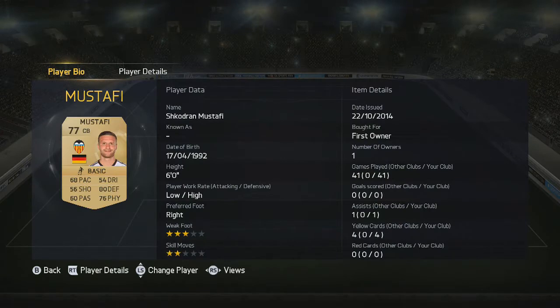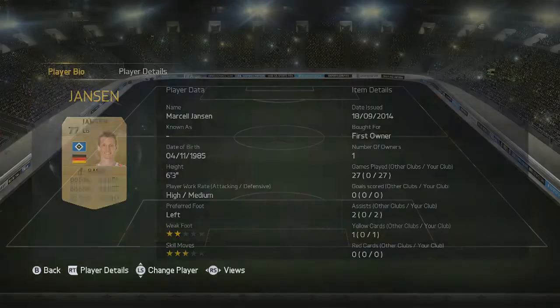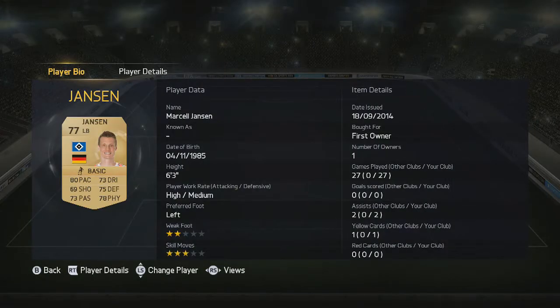Mustafi has some really good stats, really good work rates, and he's great for hybrids — being a German in the BBVA is not very common and quite useful. Next up we have Jansen at left back: 6 foot 3, 80 pace, 70 shooting, 73 passing — just some really well-rounded stats, good going forwards and good defensively.